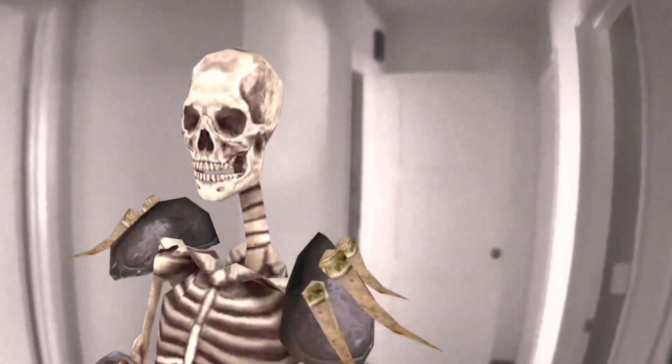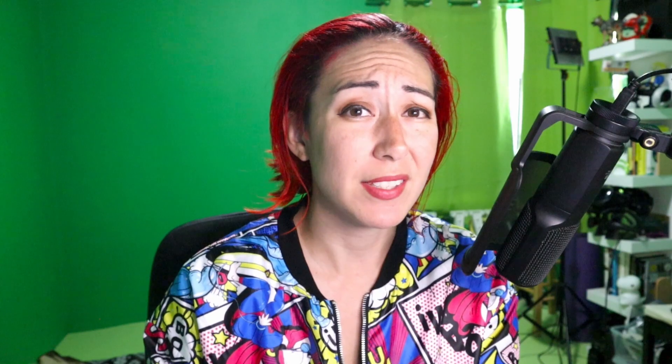First of all, what is mixed reality and pass-through? Mixed reality combines both real-world and virtual assets using the cameras on the front of your headset. Basically, it brings elements, games, and what have you seemingly into your real space. Pass-through is the feature that allows you to see your real-world surroundings using the cameras on your headset.